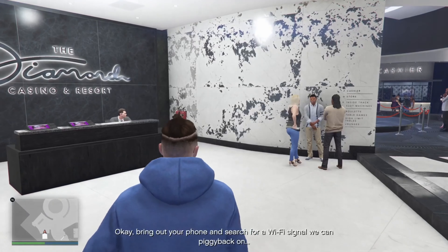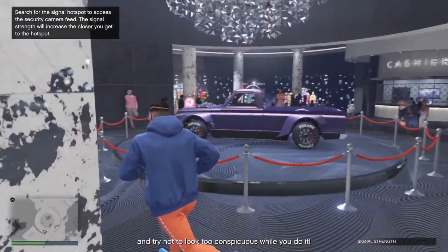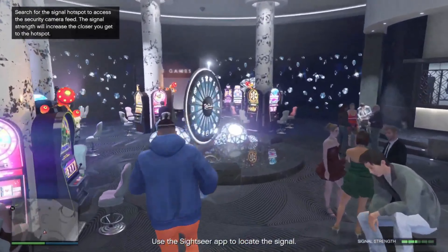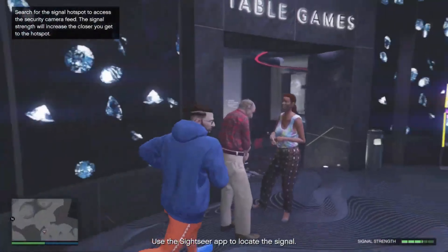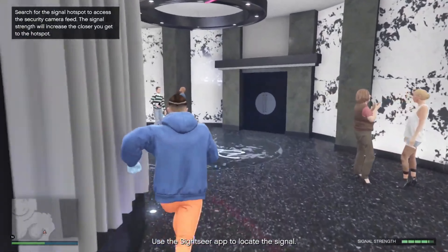Once you have made sure you can do the vault content setup, start the mission to have a look at what your target is inside the vault at the Diamond Casino. Once you are inside the casino, find the spot where the signal is the strongest so you can access the cameras, and then go to the vault camera.